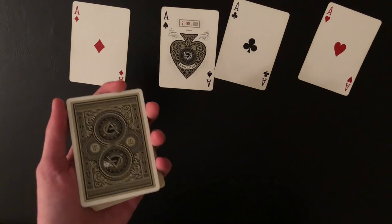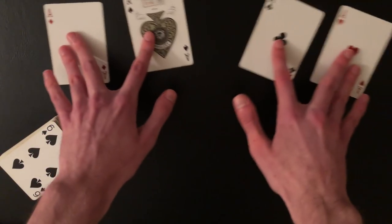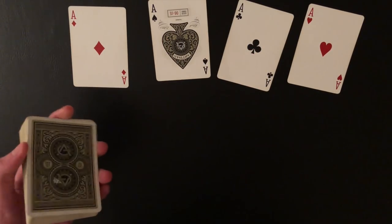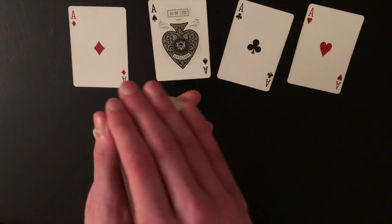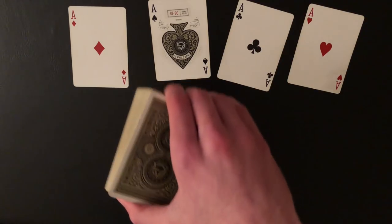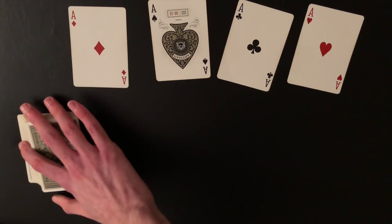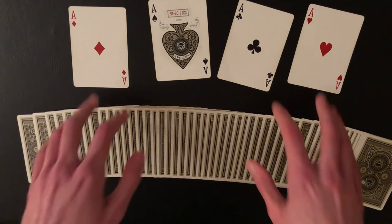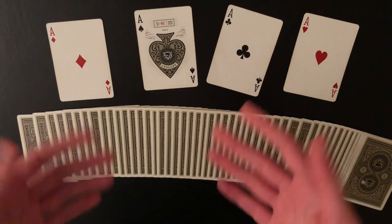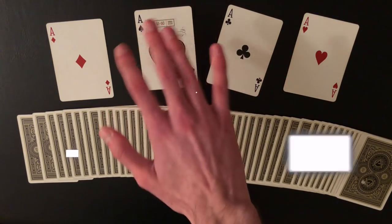The only thing left are the two face-to-face jokers on top of the deck, but you don't need to worry about those. Set the deck down and show off the four aces. If you want to clean up the jokers, get a break on them and palm them away as you set the deck down, placing them in your pocket. That's the trick — a really cool, visual packet trick that's fun to perform and fun to practice. Hope you guys enjoyed it, see you next time!